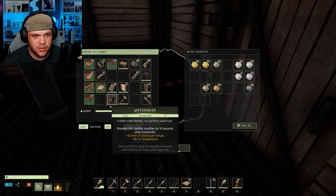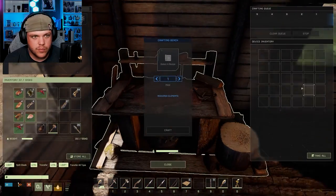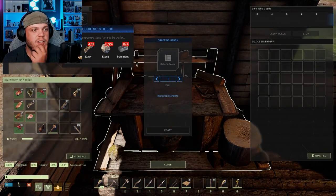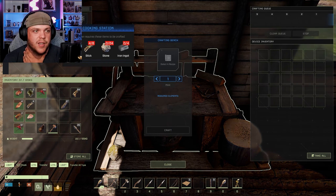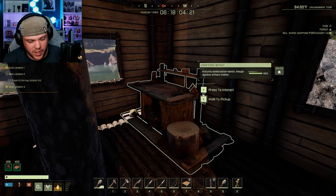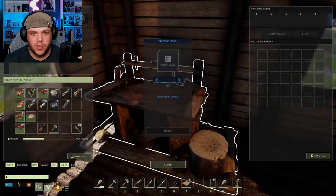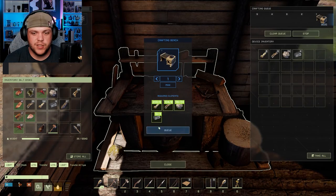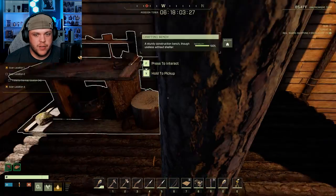I ain't wasting my coal on that. Ooh — iron spear, that's what I was getting all the iron for. I think a cooking station and an anvil. A cooking station takes 40 though, it's going to take everything — but I think I need it to make the spear. Cooking station: four iron, stone, stick, fiber. This thing should have four iron by now — yeah, it's got ten. Now we can make the cooking station and figure out what it does.